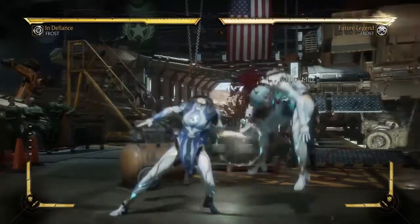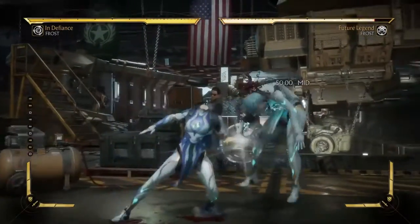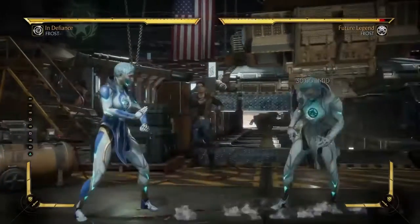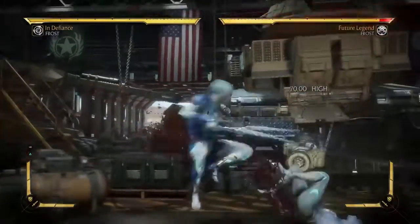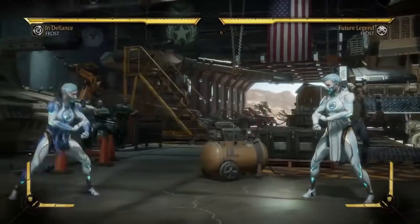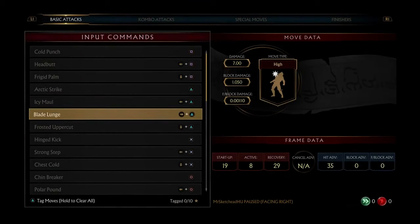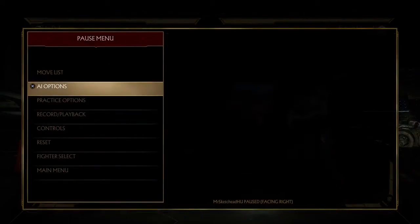Next up, try some of the directional normals. Back one — this is going to be pretty good, I can already tell, and I'll explain why in a little bit. Forward one — she doesn't have one. Back two — that is really good. Forward two — I figured this one out already by accident. This seems really good, it's almost like a slide. Holy shit, it covers a huge chunk. It's a high, but let's check out the frame data. It's zero on block. Seriously? That's pretty good. A move that's this quick, that is zero on block, even if it's a high, is going to be pretty useful.